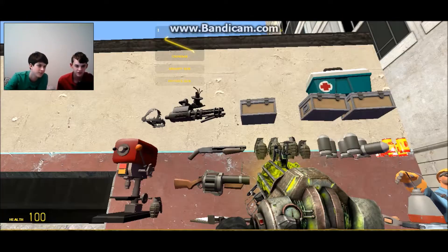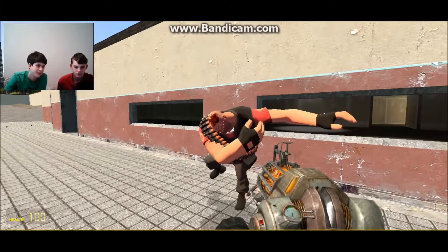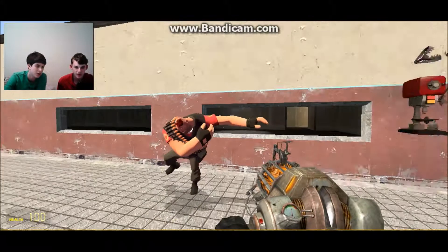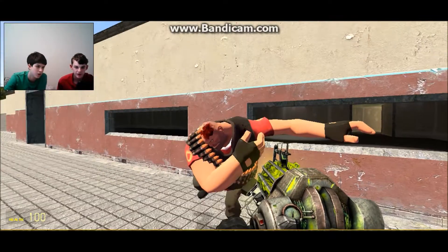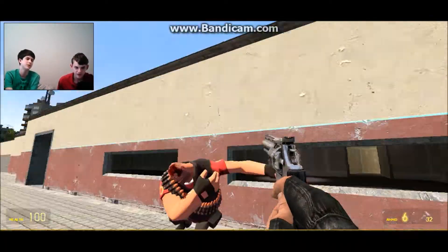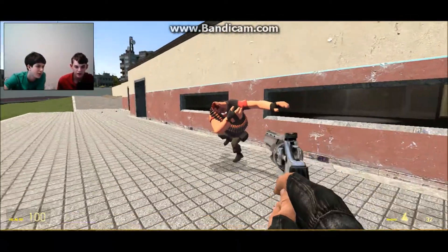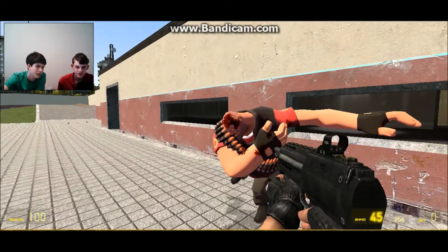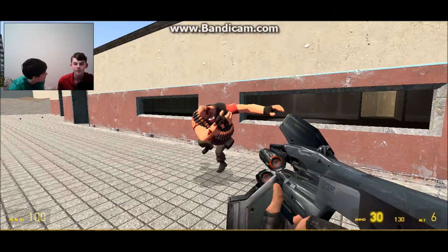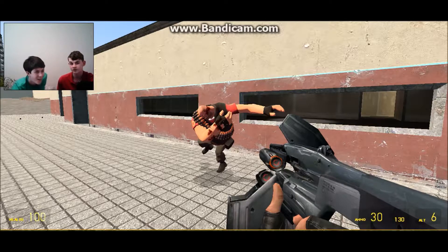He knows all about this sort of junk. But first off you start with the crowbar - can you hit folks with it? You start with the gravity gun of course. And then you've got your pistol - this is gonna do so much damage. And then you've got this six caliber. You got an SMG.